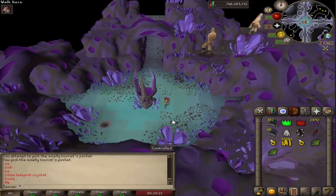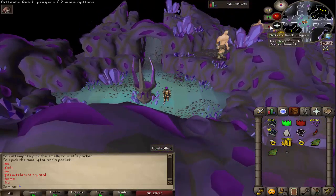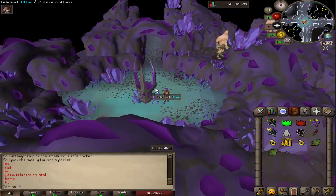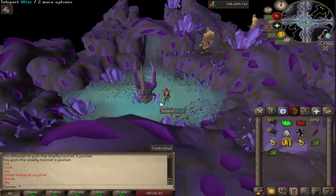The second-to-last change is that ancient shards — whenever you're recharging the Darklight, it now requires only one shard to get 1,000 charges. Before, you needed three shards to get 1,000 charges, so it should be three times better.